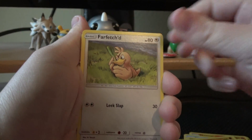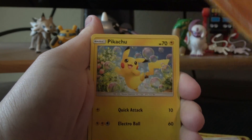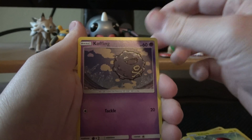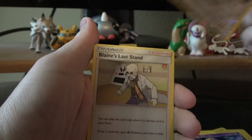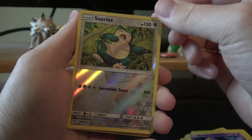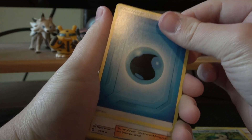Fire Energy, Farfetch'd — thing loves its leek — Brock's Grit, Graveler, Pikachu — oh that's so happy — Charmander, Voltorb. This set outside of the shinies is very Kanto-themed, kind of like Let's Go. There's that terrified Ekans again. Reverse Snorlax. Blaine's Last Stand — oh, that's a regular rare. This Snorlax is also a rare, so Rare Reverse. Not every day you get a regular rare trainer like that, and in a set with shinies... it's not going to be my favorite pack.